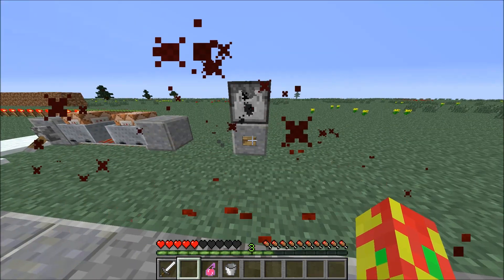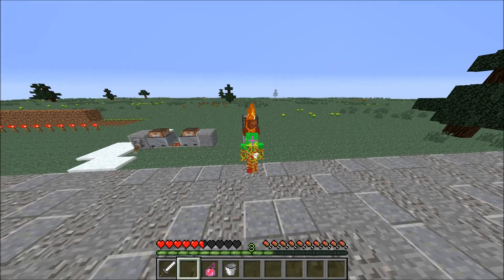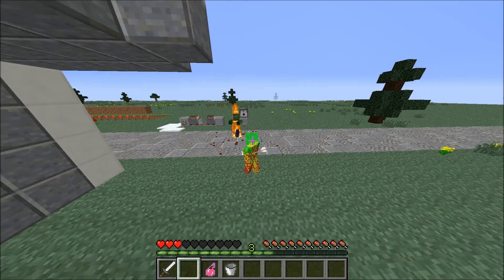Let's try it one or two more times. Yeah, the splash potion of harming — you saw a little bit of blood going by the zombie. You see, every time the zombie hits me, I start kind of bleeding.